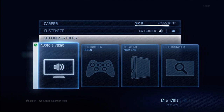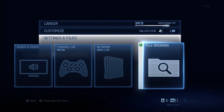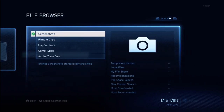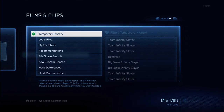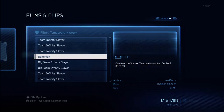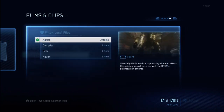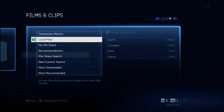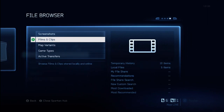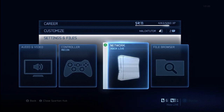Further down you've got audio and video controls, controller settings, network settings, and your file browser. If you want to capture or save any of your videos, go into the file browser and go under Films and Clips. Go to your recent history, your temporary history, and you can save any of the recent games you've played. Once saved, they're in your local files, and you can replay them or upload them to your file share for creating YouTube videos and so forth.